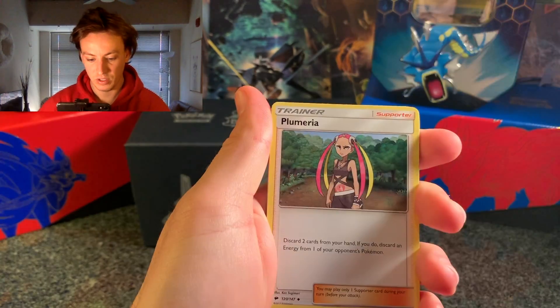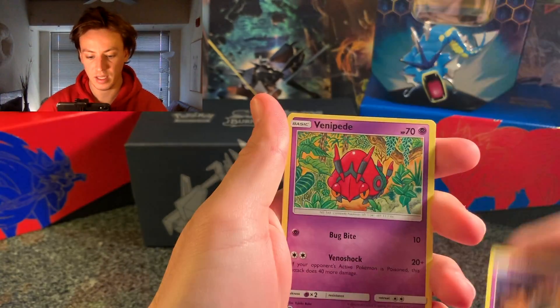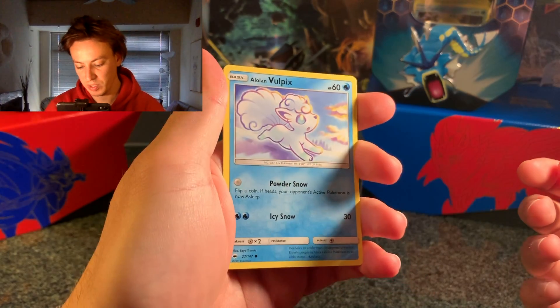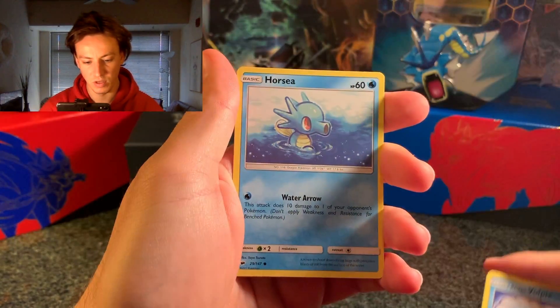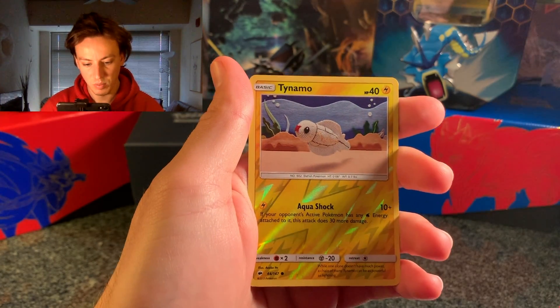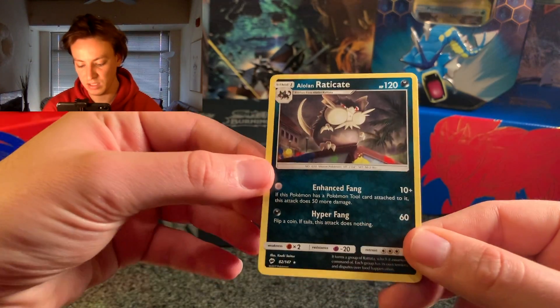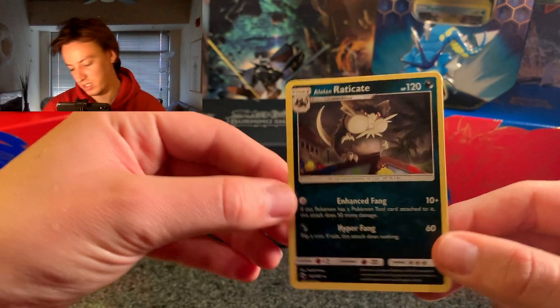We start with a Leaf Energy, Plumeria, Simipour, Super Scoop Up, Sandygast, Vanipede, Sneasel, Alolan Vulpix — I always love the Alolan Vulpix, they're so cool, though I have a couple already. Horsea, Tynamo — I don't have that one, that's cool. And finally an Alolan Raticate — the ugliest Pokemon. Sorry to any of you that like Alolan Raticate.